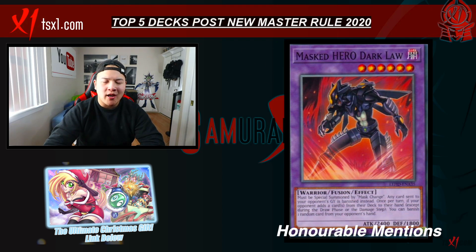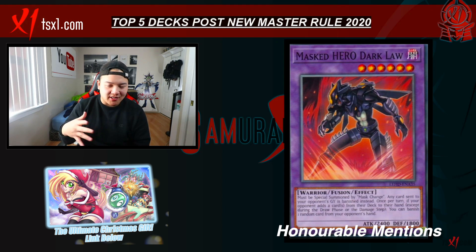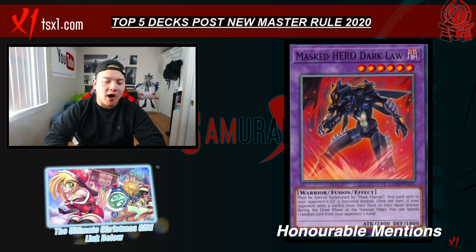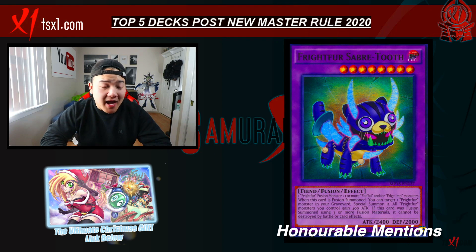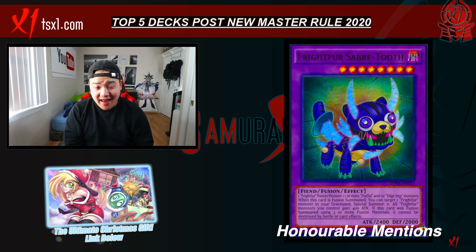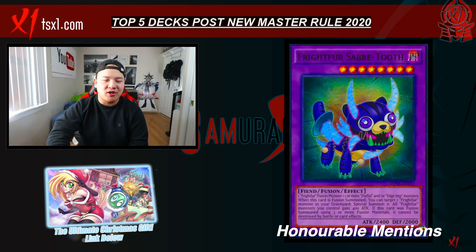For the honorable mentions — these decks also have huge potential, but I truly believe the top five decks outshine these in my personal opinion. Mask Hero Dark Law, aka Heroes, has huge potential for the 2020 format: no more extra deck requirement, no more link arrows requirement for multiple monsters from the extra deck. Fluffals also has huge potential — it's an OTK-based deck and a very scary deck able to spam multiple fusion monsters from the extra deck that you guys definitely got to watch out for.